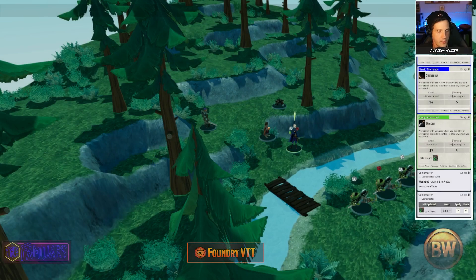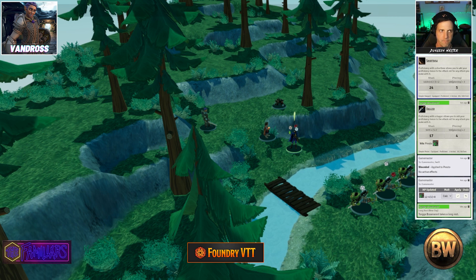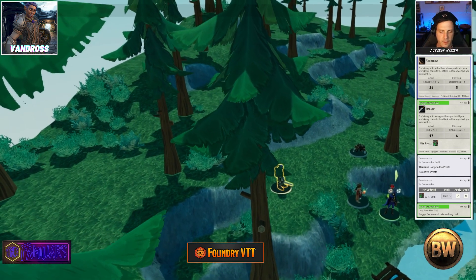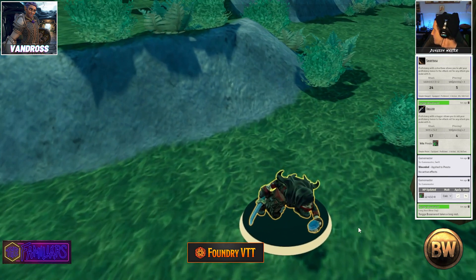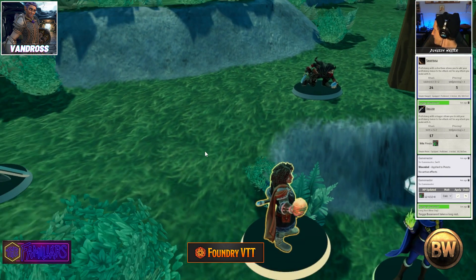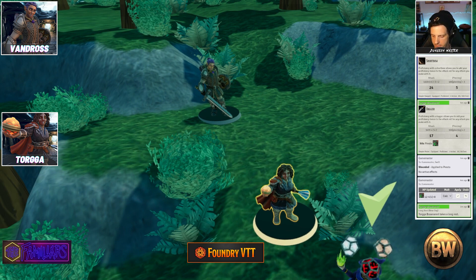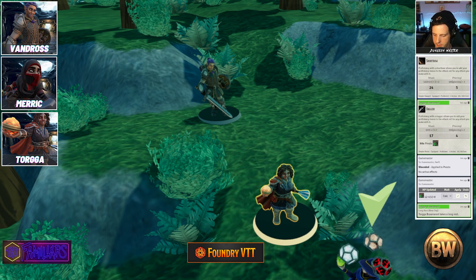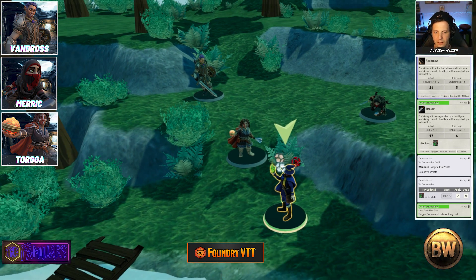First and foremost, I'd like to introduce Greg, playing Vandross the fighter. We've got Adam playing Amerik Thorn-Gauge, second story worker rogue — ready to burgle. Every party needs a burglar. And John playing Torga Braun-Anvil, a Life Domain cleric — keeping us all alive. Thank you, John and Torga.